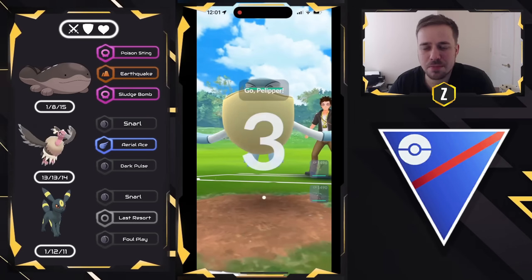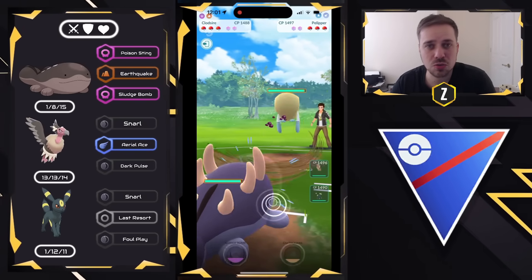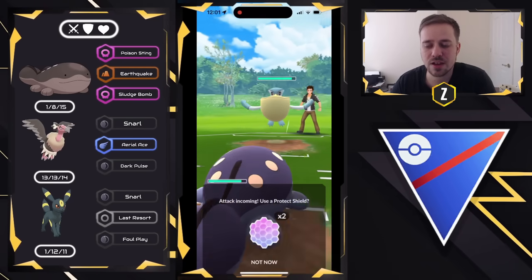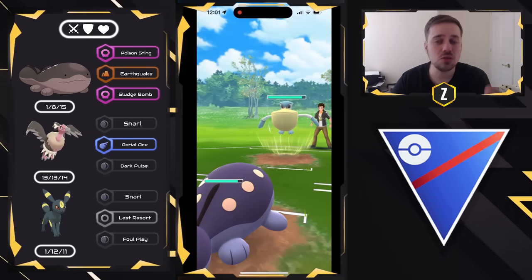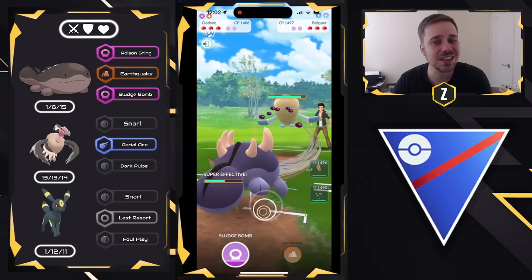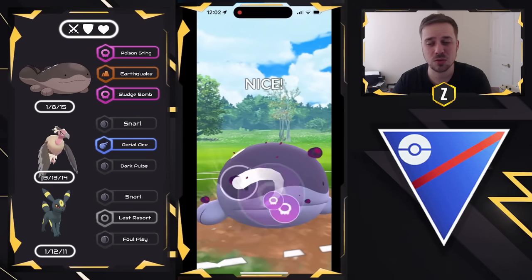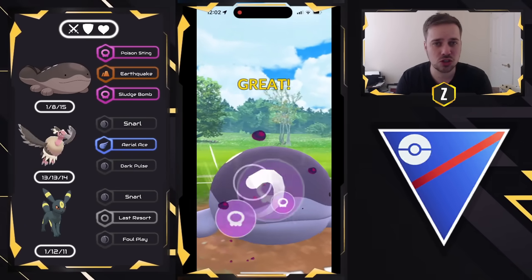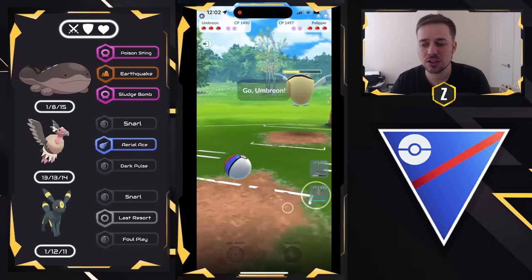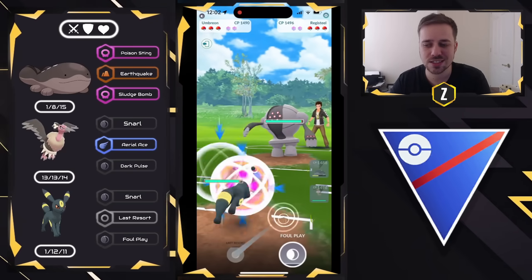Moving into the next one — Pelipper on the lead. This is a very tough lead and it often pairs with Registeel because of the cross synergies they have. What's great about Clodsire is you could potentially have access to Stone Edge if you want. I decided to go with the default move set, which is not the Community Day move. Community Day gave you Megahorn — you actually want Sludge Bomb plus Earthquake, or Stone Edge plus Earthquake. So we go for the Sludge Bomb here and look to swap into Umbreon to get ahead on energy. We draw another Registeel.